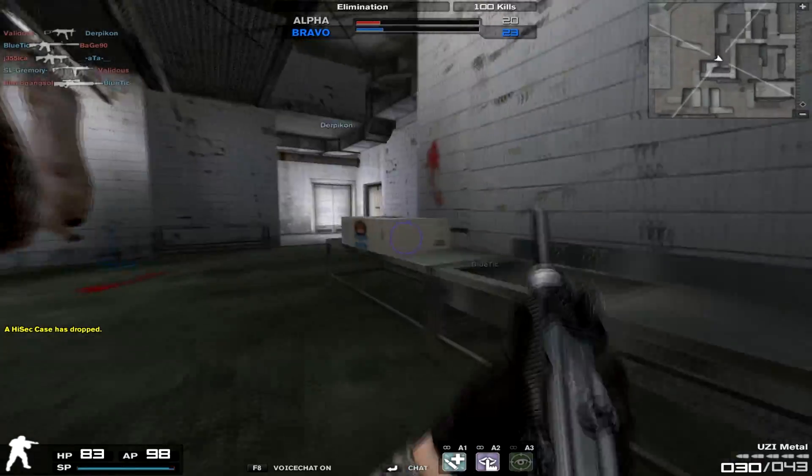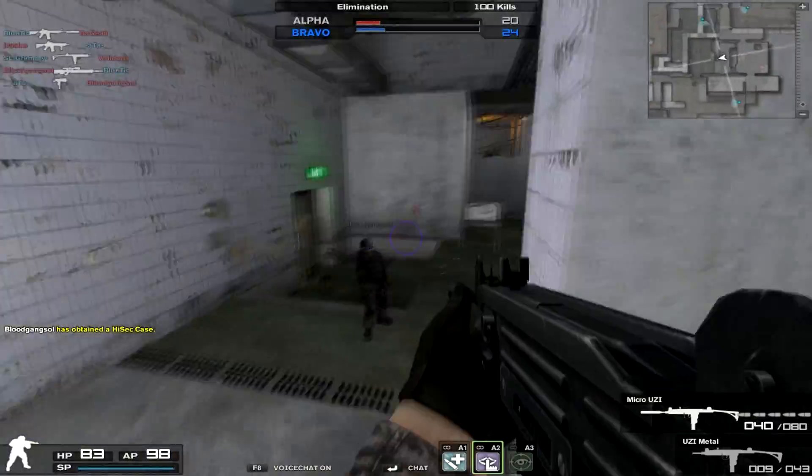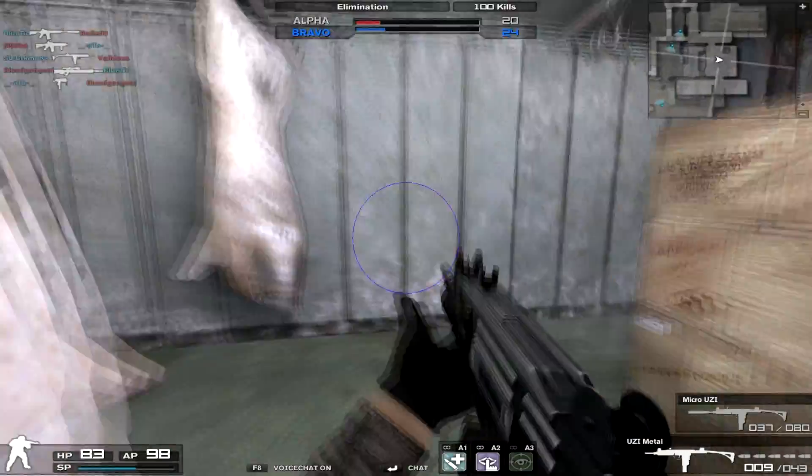We're going to hop into stats and I'll compare this to both of the guns. We're looking at a damage of 34, a portability of 85, a rate of fire of 90, accuracy of 64, and recoil of 65. Basic ammo capacity is 30 of 90.